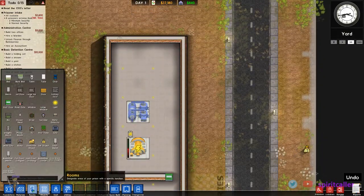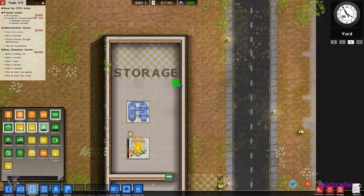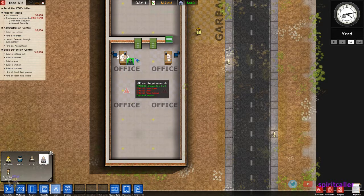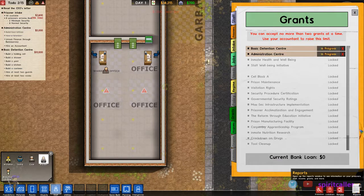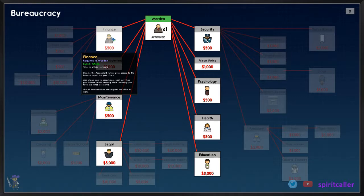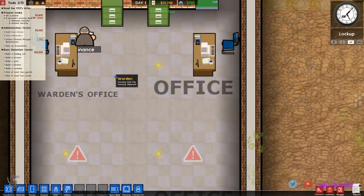Now I can hire people. The first thing I can hire is a warden — Joe the warden. You can only have one, so it tells me I've hired the max. The warden can do some research, and all of these unlock different things in the prison. The first one we really need, at least for this particular grant, is to unlock finance and then hire an accountant. It's going to take 5 hours and 55 minutes of game time, not real time. The warden you can see is hard at work researching finance. Let's make this the reception area.